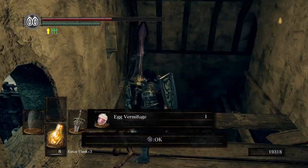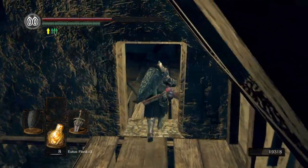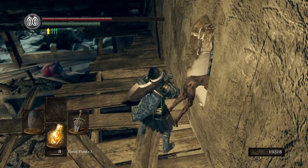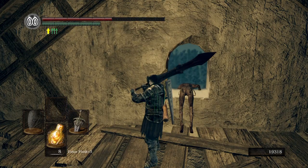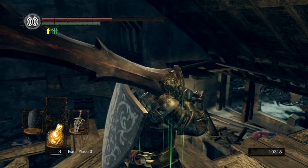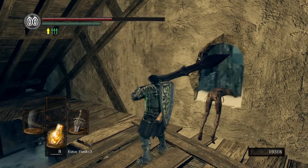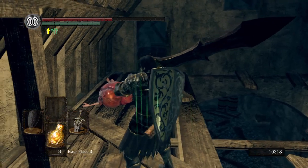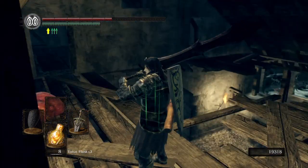We got the Egg Vermifuge. What that does is - if you remember when we were back after we fought Quelaag, there were those hollows with the eggs on their back - that is a status called Egg Head. It's a debuff. I can't remember exactly what it does, but the only way to get rid of it is with that item, the Egg Vermifuge. So yeah, having one of those in our inventory is not too bad, because we'll deal with them a little later on in the Demon Ruins again.